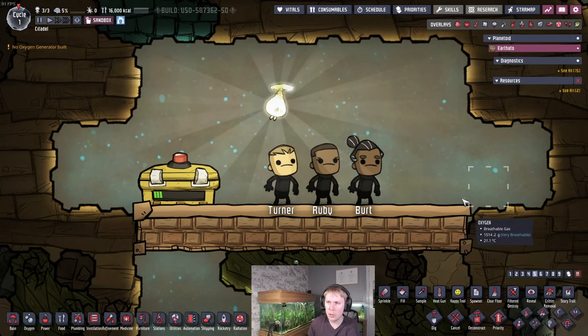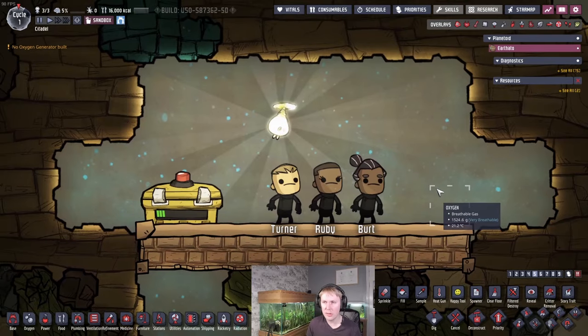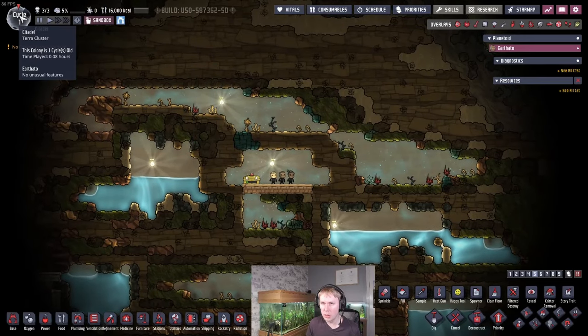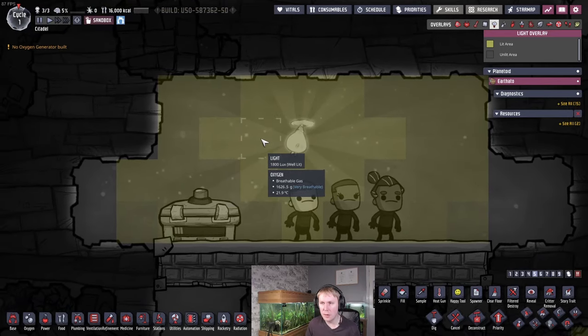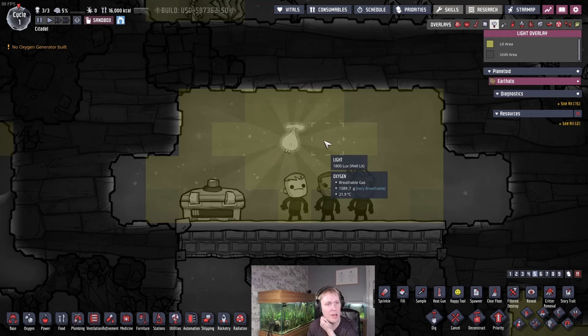Today I want to talk about shine bugs. Shine bugs aren't really a problem, but they're potentially a very interesting solution to light and radiation in your Spaced Out runs. Each shine bug, which you'll often find in the sandstone biomes — particularly the starting asteroid on Terra Cluster — will produce a small amount of light and a small amount of radiation. This light is enough to give your dupes the lit workspace bonus, which increases their productivity by 15% on tasks with a yellow bar.